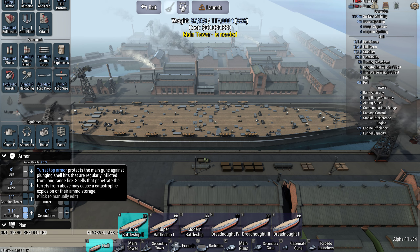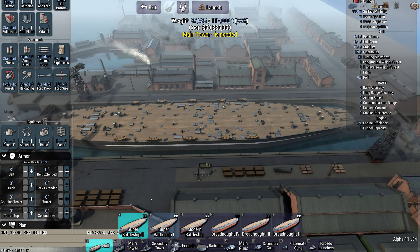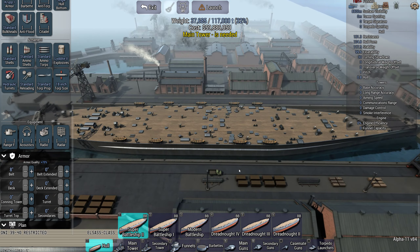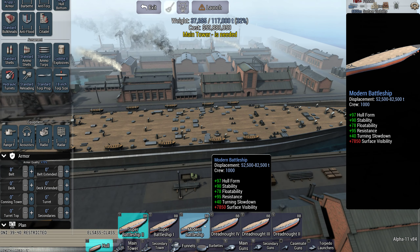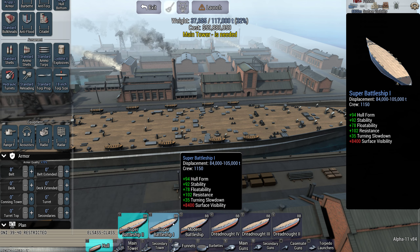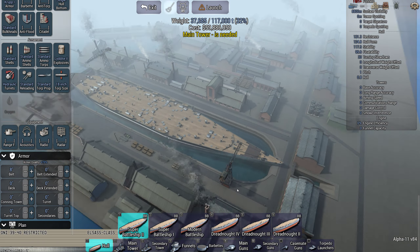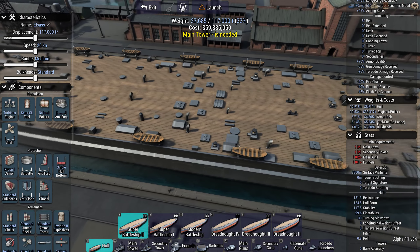That is going to be not fun. Because we have lots of guns, but we've completely run out of armour plate. I can go with any ship I like — I might as well go for the super battleship too. Turrets are going to just go everywhere. I don't think this can work, by the way.